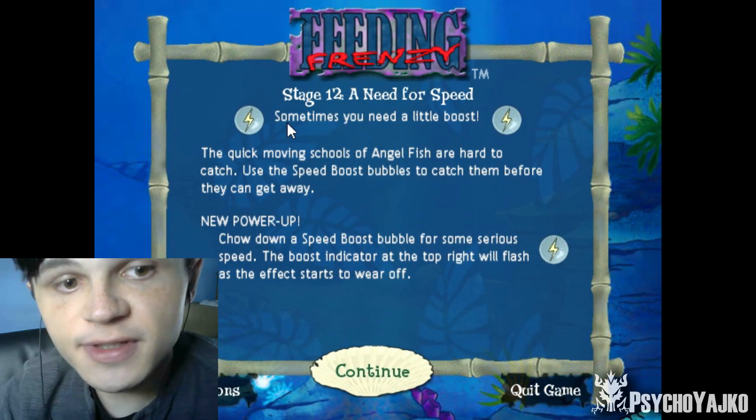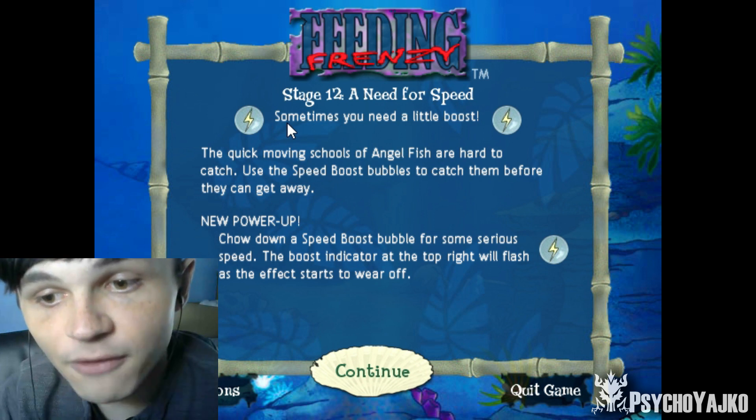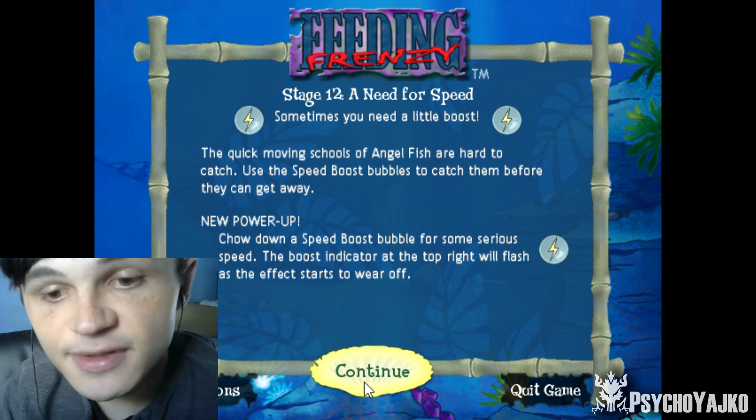Sometimes you need a little boost. The quick-moving schools of angelfish are hard to catch. Use the speed boost bubbles to catch them before they can get away. New power-up — chow down a speed boost bubble for some serious speed. The boost indicator at the top right will flash as the effect starts to wear off.